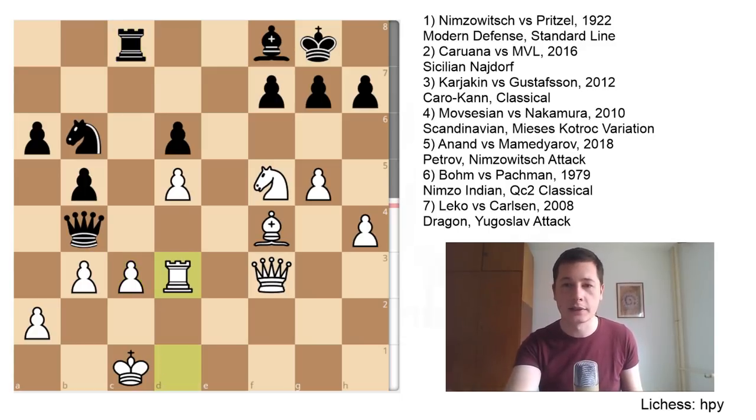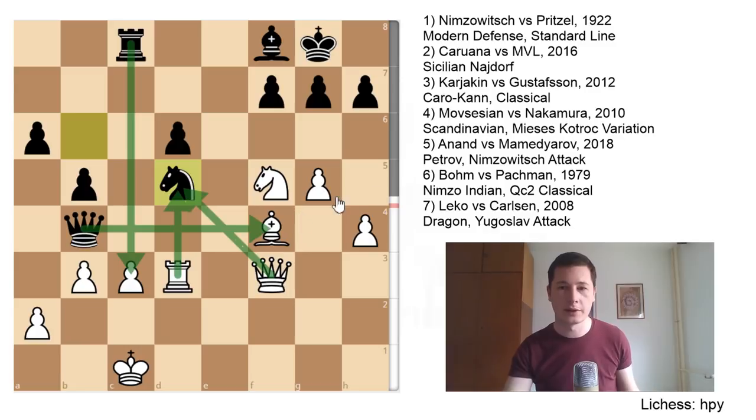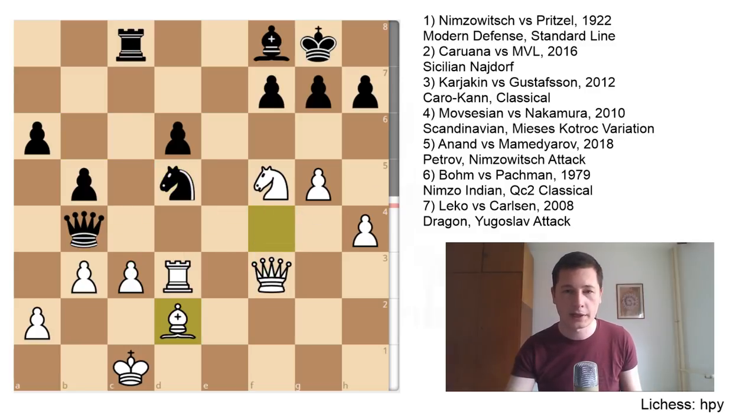Nxd5 — a very nice tactical move. It would be really bad to take the knight: firstly because the bishop is hanging, and secondly if you take with the rook then rook takes c3 wins the queen. If you take with the queen, queen takes bishop check and then you're in trouble. So bishop to d2 was played, defending. Nb6, Kb1 — he should have played Kb1 instead of b3.